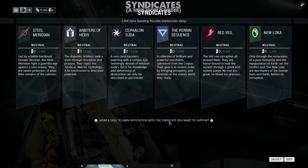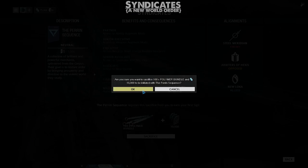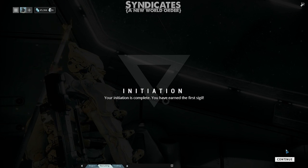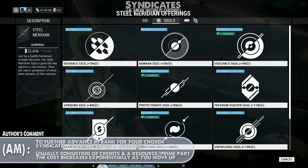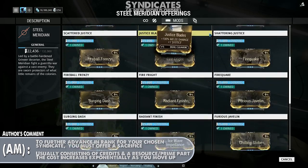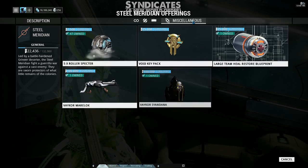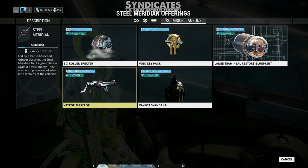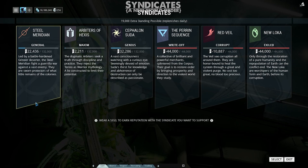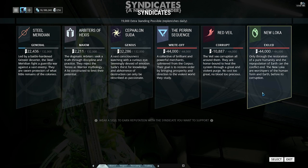Upon reaching mastery rank 3, you will finally be able to join syndicates — separate factions you can ally yourself with. They've all got their own incentives and goals, and which ones you join is up to you. They provide rewards where you trade in syndicate rep points, earned through doing syndicate missions or completing missions while wearing their sigil — a cosmetic add-on that represents them. Trade-ins vary between sigils, weapon augments, and ability augments that provide a unique twist on an ability. At the very end of the road, after progressing through the rankings, you can earn a syndicate weapon unique to that faction, which has an innate syndicate proc that does a large AoE and restores a stat affiliated with the proc. When allying with a faction you will be opposed by an enemy syndicate; at most you can ally with three factions while being pitted against the other three.